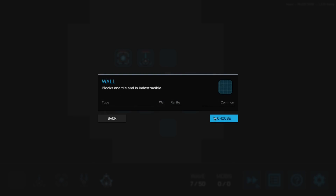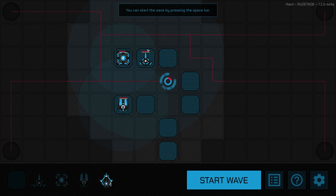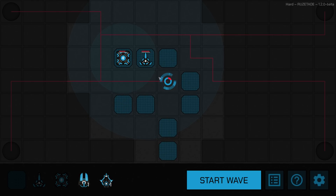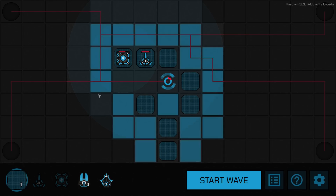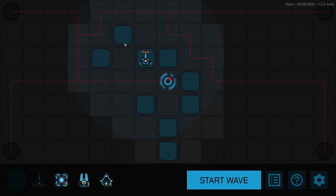I'm putting a wall right there, so they're all forced to come up this way. If something comes from a different direction though, it won't help much — unless we try something. Let me experiment. I'll put a wall there too, trying to funnel them all into one spot.